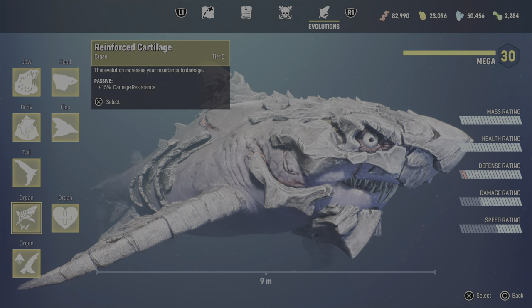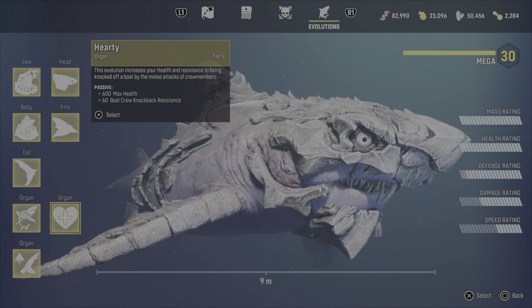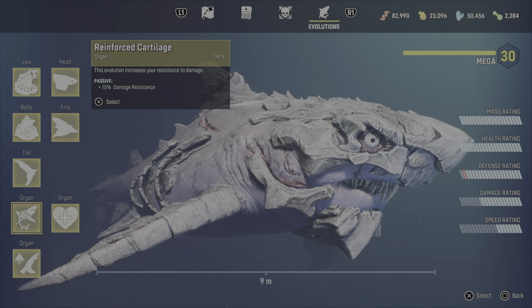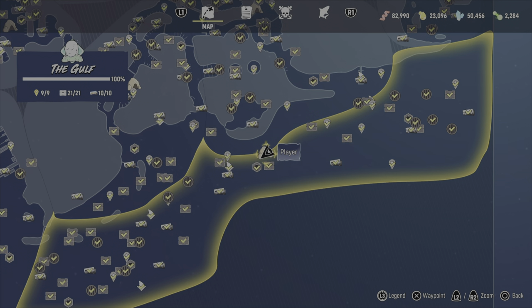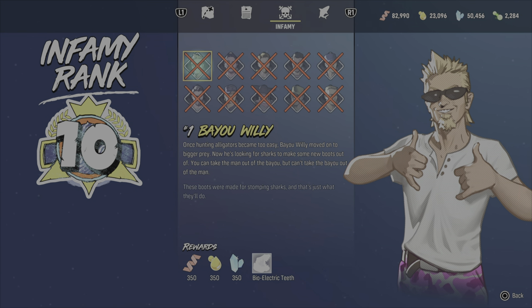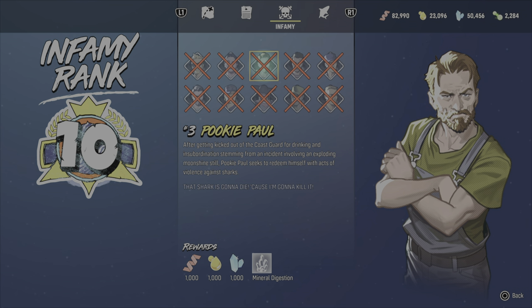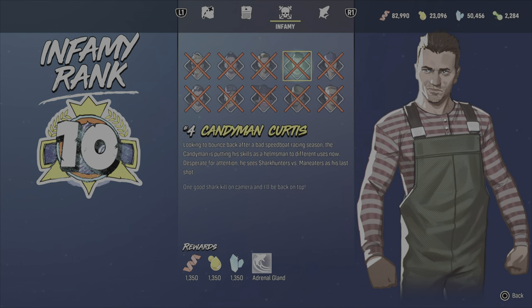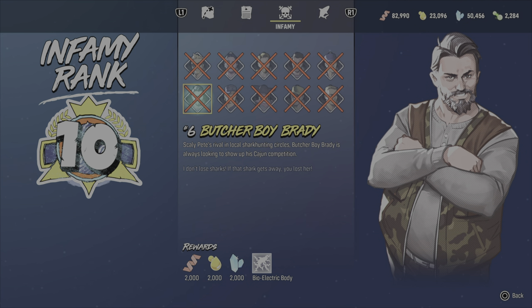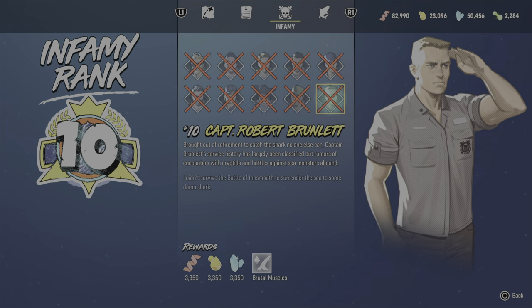For these specific organs: the hardy and the brutal muscles are from bounties. As you attack humans, you build up your threat level and eventually bounty hunters start coming after you. This is also where you can get the bioelectric set. Right here at killing the second bounty hunter, you get the hardy. Work your way up to the tenth one, and there's brutal muscles.